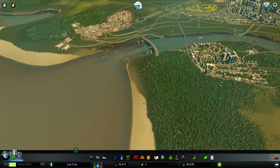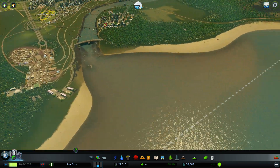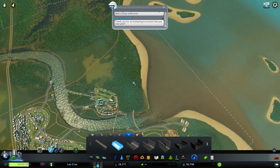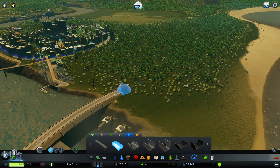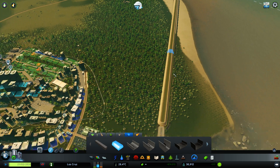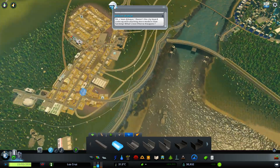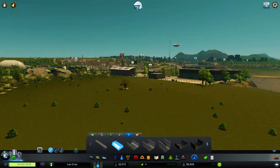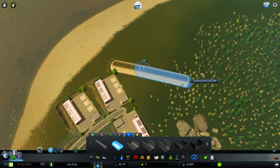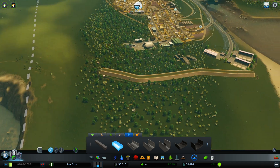Another option for coastal defence is to use the flood wall, found under the water section. I'm going to add my flood wall here, just beyond the coastline. What I'm going to do is add another layer of defence for this city from the tsunami. I'm going to attach a wall from the highest point there and add it as a deflector around the main city.